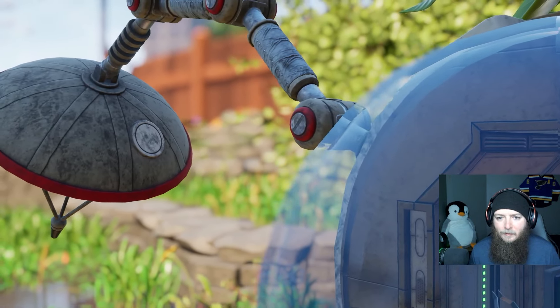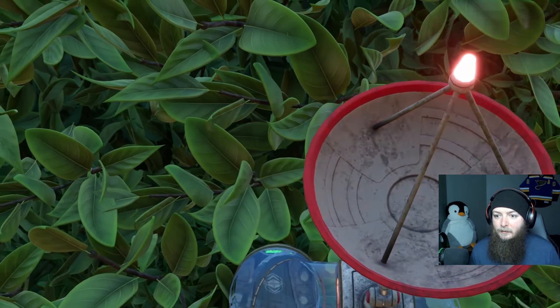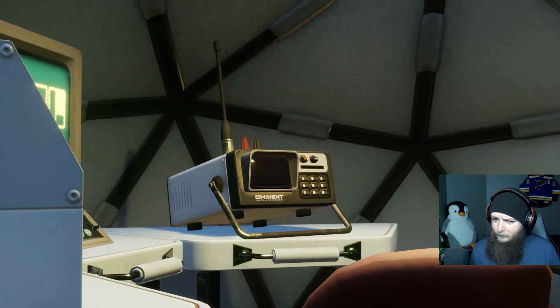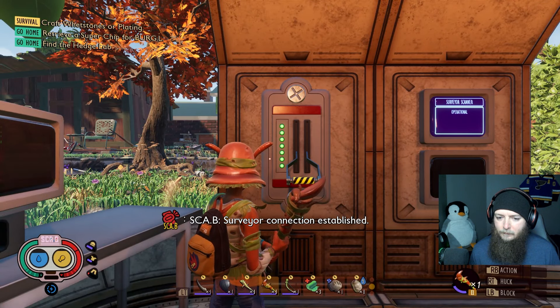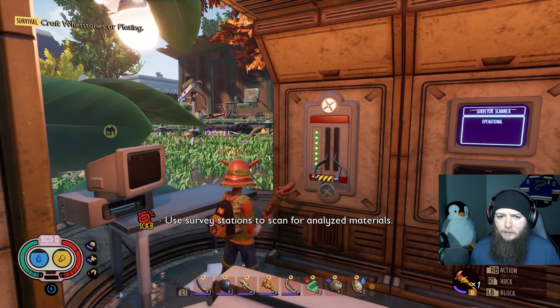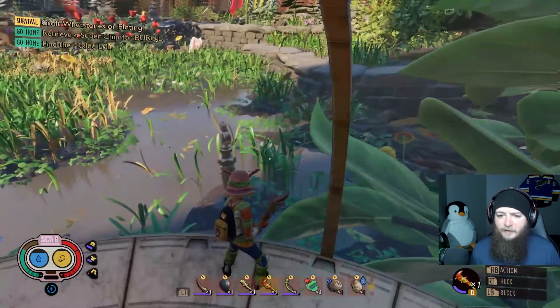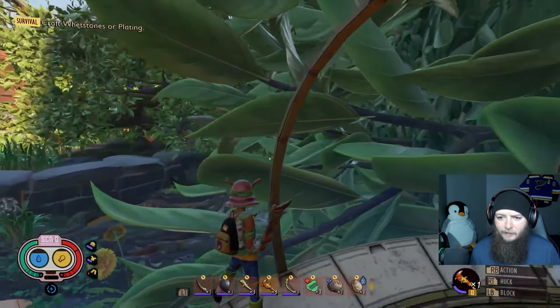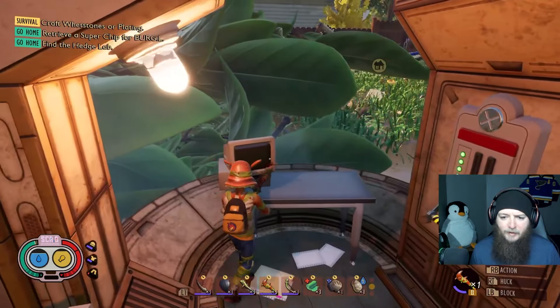Surveyor scanner operational! Now I can probably use the surveyor at the lab things. Surveyor connection established — use survey stations to scan for analyzed materials, visit additional stations to expand the survey network. This is the flooded area. I've got a decent view of the whole yard from out here. I didn't make it to this spot before, and I don't have the super tech chip. This little thing is just a smaller lab, but interesting nonetheless. My pants took a beating from all the larvas.